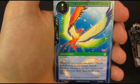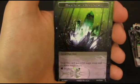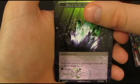Birds of Paradise there — not super strong, but they can let you bring more of them into your hand from your deck. And we got a Dual Stone there.